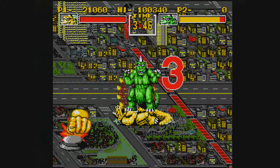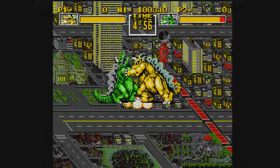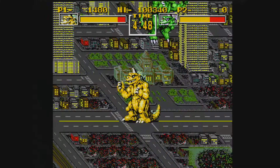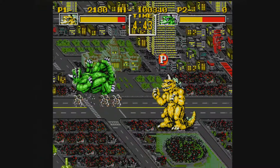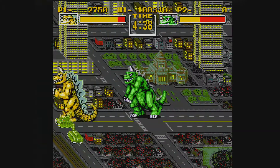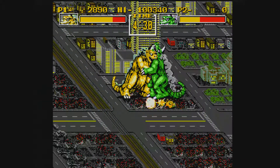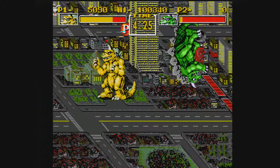The trade-off comes in two areas: a lack of colors and backgrounds that aren't quite as detailed. The backgrounds in the four cities look pretty decent considering the Genesis's lesser horsepower, and they look especially good at night, with buildings having their lights on — before you smash said buildings, of course. The bigger issue to me is the lack of colors: the Genesis is limited to 64 colors on screen at once, far less than the Neo Geo's 4,096. The Genesis version doesn't look bad, but it does pale in comparison to the original.